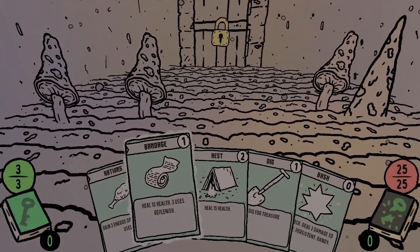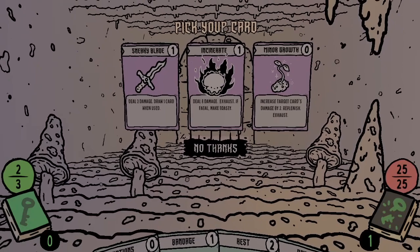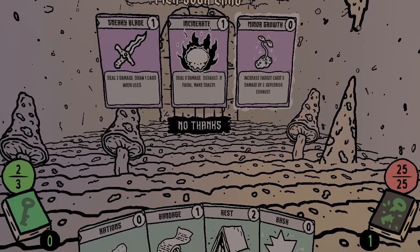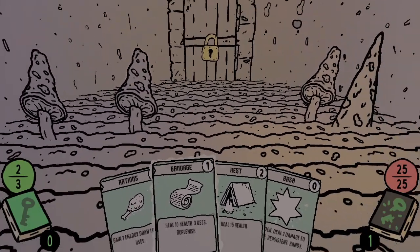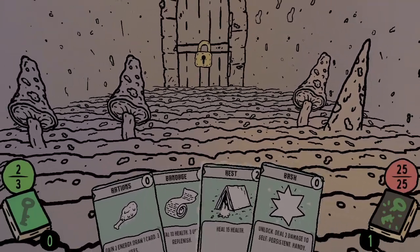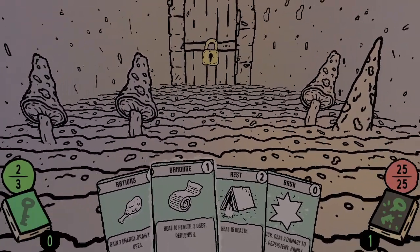This room has mushrooms in it. Let's dig for treasure — we get: Sneaky Blade — deal two damage, draw one card when used; Incinerate — deal eight damage, Exhaust, if fatal make Toasty; and Increase — increase target card's damage by two, Replenish. A zero-cost eight-damage card sounds good. I'll take that. I've also noticed we have two different colored cards — it looks like some are used outside of battle for moving around the dungeon.